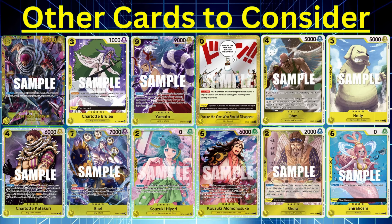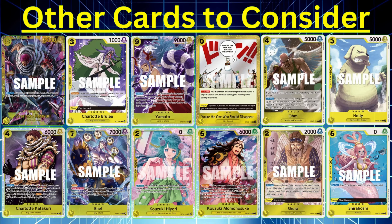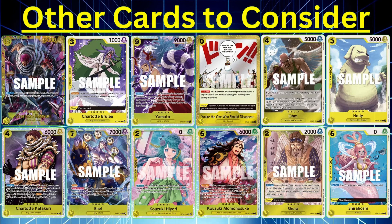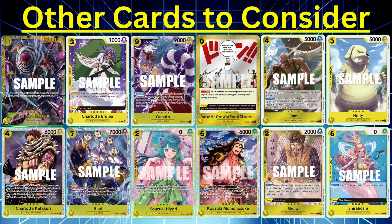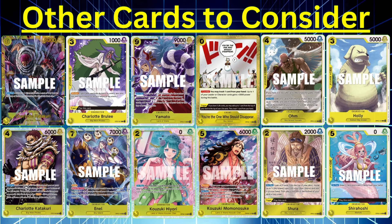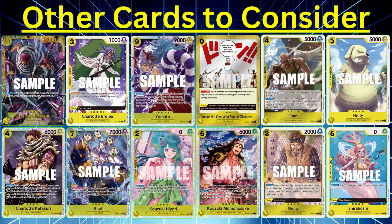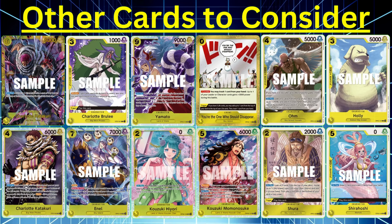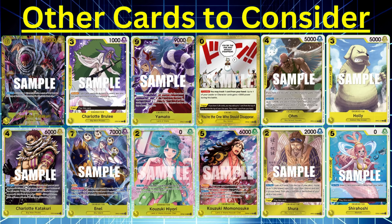If you want to go more aggro and attack faster, you could run the 4-drop Katakuri — 6k attacker. He gains Rush if your opponent has more life than you. There's also the 7-drop Anel with Rush. Hiyori from OP06 is really good — she allows you to switch out your life card and put a different card from your hand there to set up your triggers. Monosuke takes a Wano card and adds it to your life — great blocker, no trigger. If running the Sky Island package, run Shura for searching. Brulee from Starter Deck 7 is good as a free trigger blocker — she comes out free without discarding from hand.